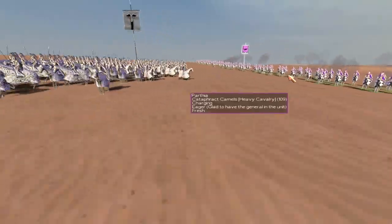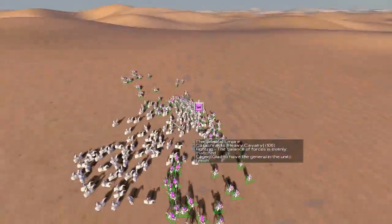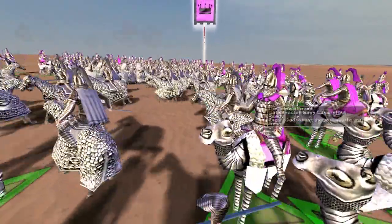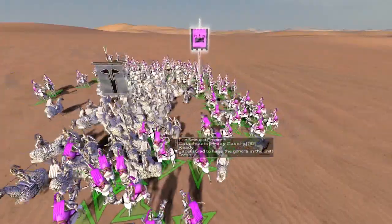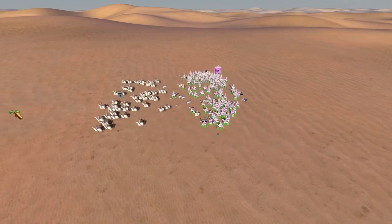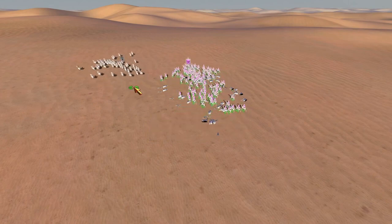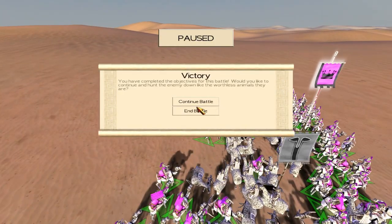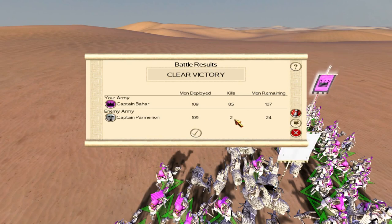If you go in and attack as per normal you'll see they're running with their lancers. Now holding down the alt button and clicking on attack, you'll notice that the Cataphracts will pull out a mace. With that mace they can absolutely chew through any armored unit. They can be quite slow and cumbersome, but as you can see I killed 85 of their men and they only killed two of mine. It shows you how devastating the Cataphract Camel can be, but the cost and the speed — I don't think it's worth any higher than the number 10 position.